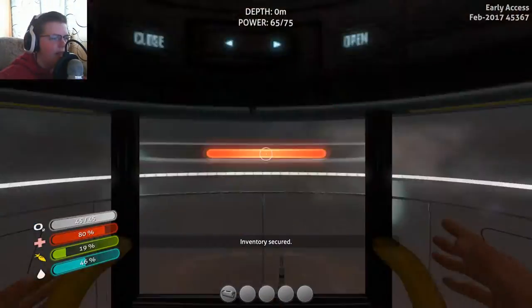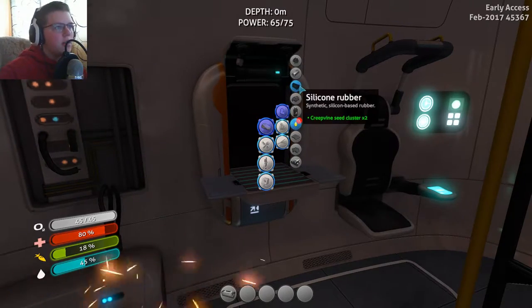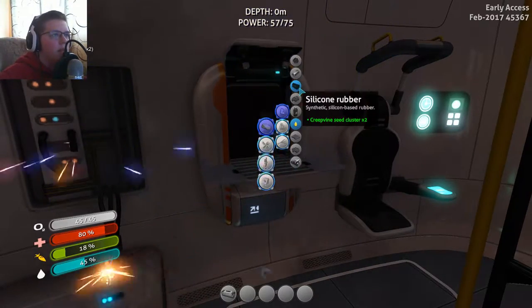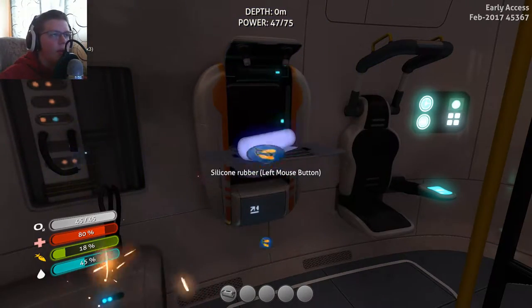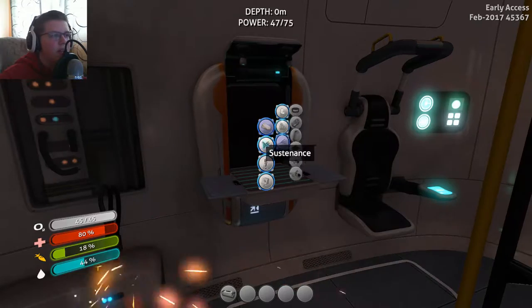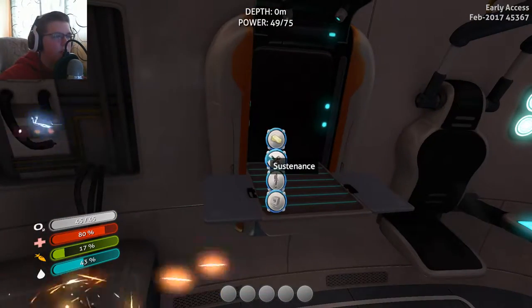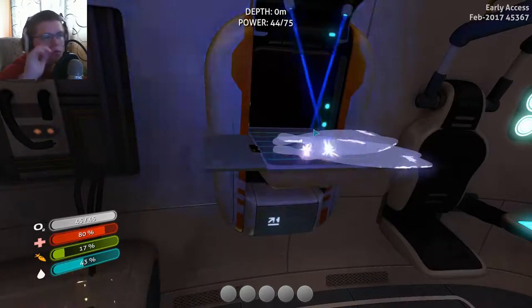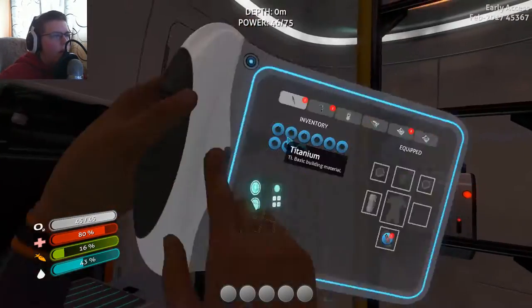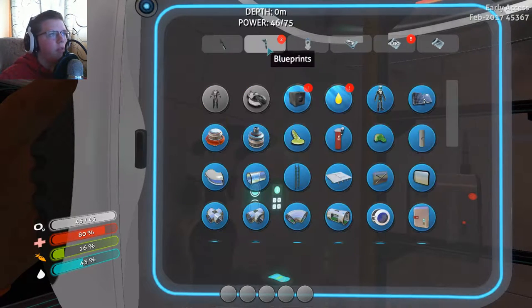All right guys, I'm not exactly sure what to do considering this storage thing is kind of broken, but let's make some silicone. Make ourselves some silicone real quick. Yeah, I don't know — this game is very beautiful and I do like it a lot, but this glitch does ruin it quite a bit since I can't put things anywhere. It's very annoying. Let's grab some of these. Let's make some fins — bam. Okay, let's put these fins on. Left mouse button — cool, we got some fins now.